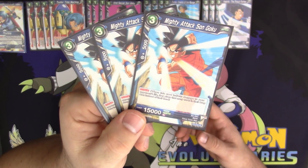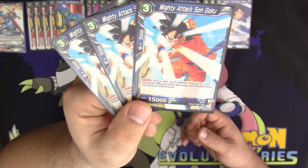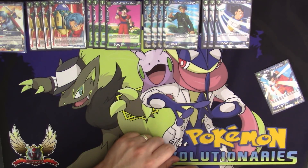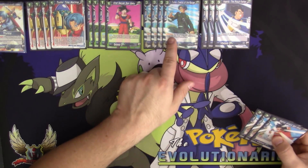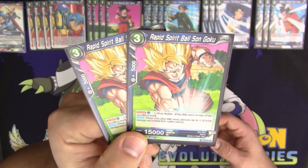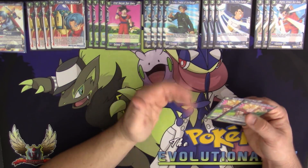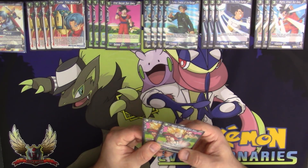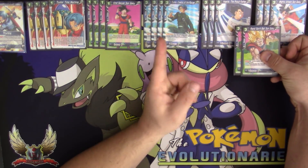Mighty Attack Son Goku is a three-drop with Critical, which means when this card inflicts damage to your opponent's life, they place that many cards in the drop area instead of their hand — so instead of taking a life card into their hand to use, it goes right to the drop area. It's got 15,000 attack as well. You can play this using Trunks Creator of the Future's activate main. We also have two copies of Rapid Spirit Ball Son Goku — another three-drop — and when you play this card, choose up to one of your energy and switch it into active mode, which is great for having energy available on your opponent's turn.